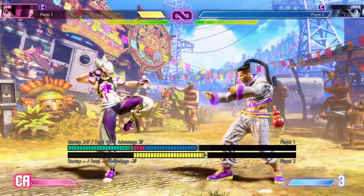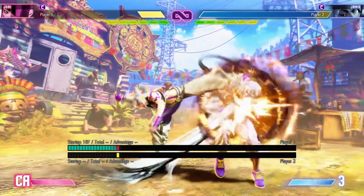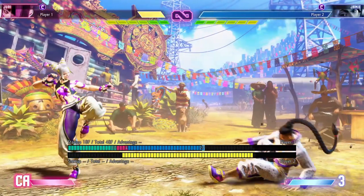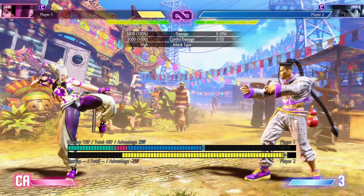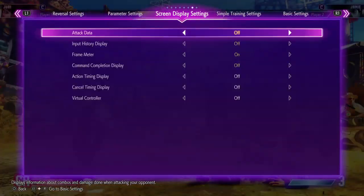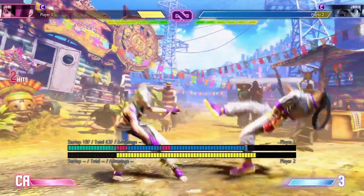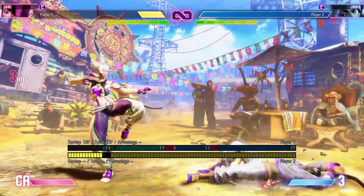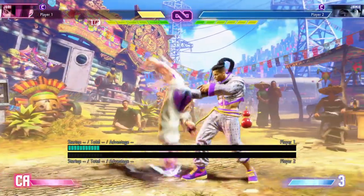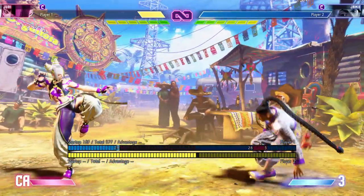Juri's 236 heavy kick — her Go-o-satsu, or her spinning kick special — has 18 frames of start up and will knock down on hit. However, on block it is negative 11, negative 12, and negative 16 for the no stock, one stock, and overdrive versions respectively. It can be cancelled into level 3 super, or into her level 2 super if you're using the overdrive function. This is typically the move that you're going to use to end your combo.